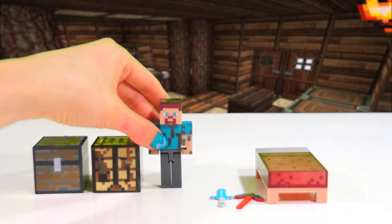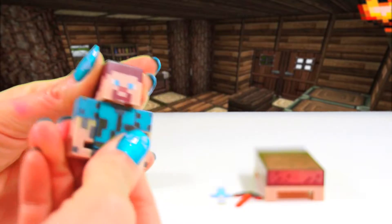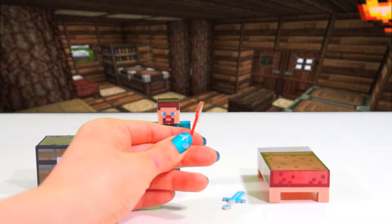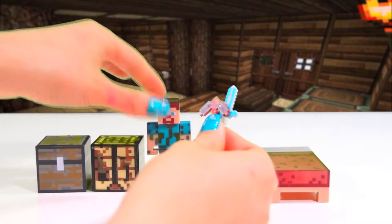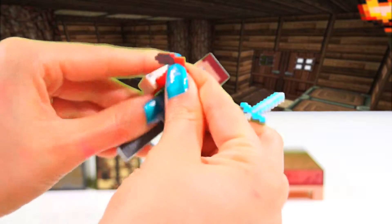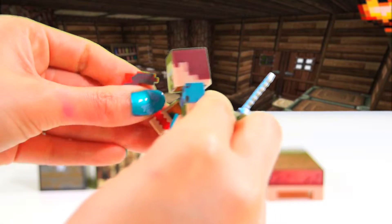Here's a treasure chest — too bad it doesn't open up like the one in series one. Here is a block that looks sort of like a table or nightstand; not really sure what this is. Here's Steve. His head can turn. The set comes with Steve's pickaxe — it's a red one — and his diamond sword. He can hold these items in his hand.